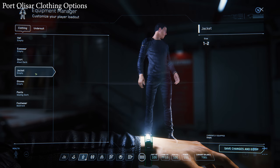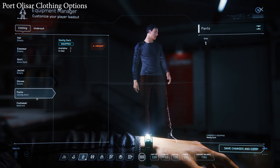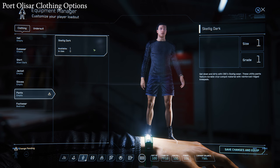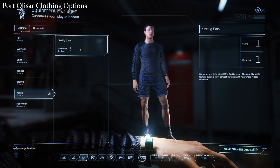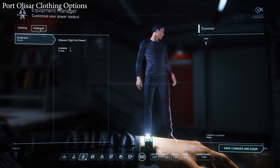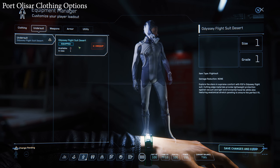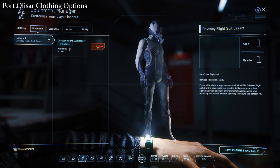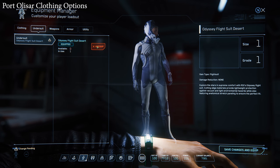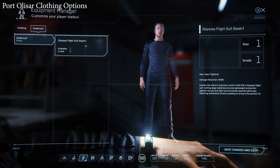I wear a shirt. Jacket — I don't own a jacket. Gloves. I wear some pretty good pants. That's sexy. We just got a few new items in, check them out. I don't have a hat. Undersuit — and that's basically what I've only seen so far. But if you run around on a planet that has breathable air and stuff, this is what you wear, basically. And you can unequip it.